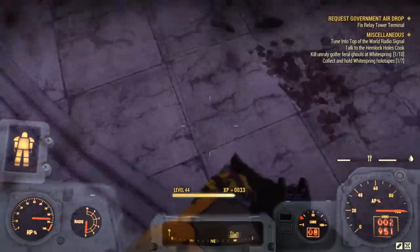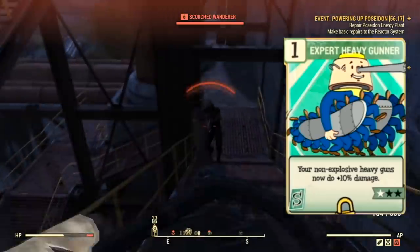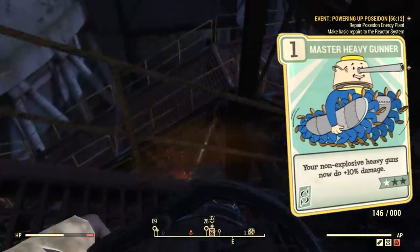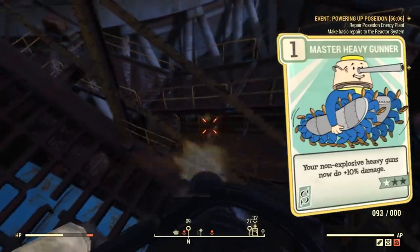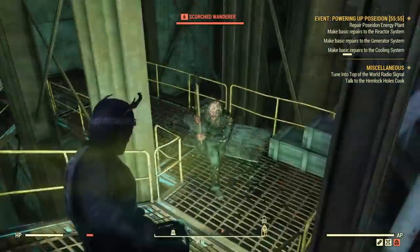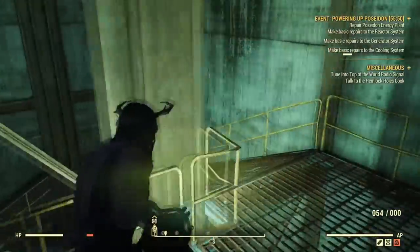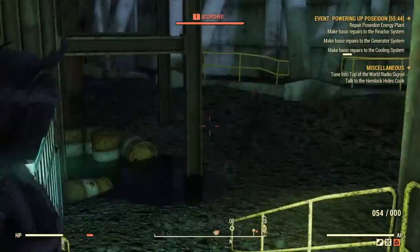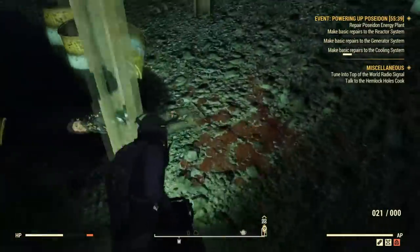The last damage-based perk card is the Heavy Gunner, unlocked at level 30, then Expert at level 40 and Master at level 50. This makes your non-explosive heavy guns do plus 60% damage in total at 20% extra per perk card. This is really just for fun though — you can't really play a character that walks around with a Gatling laser, Plasma Thrower, or Minigun for long because you'll burn through ammo so fast. So it's one of those late-game swap-ins, but it's really fun to play a heavy gun build.